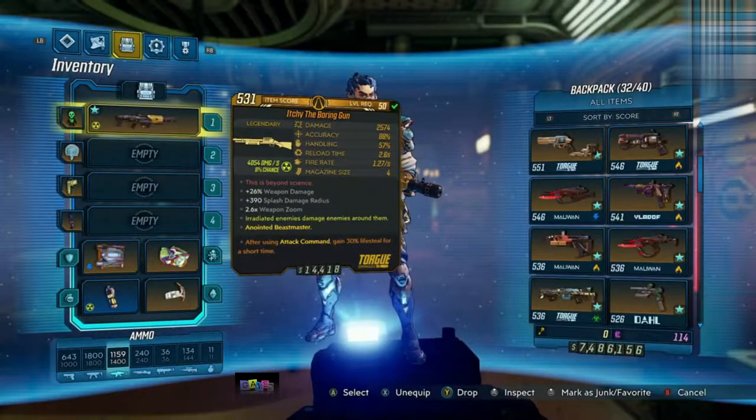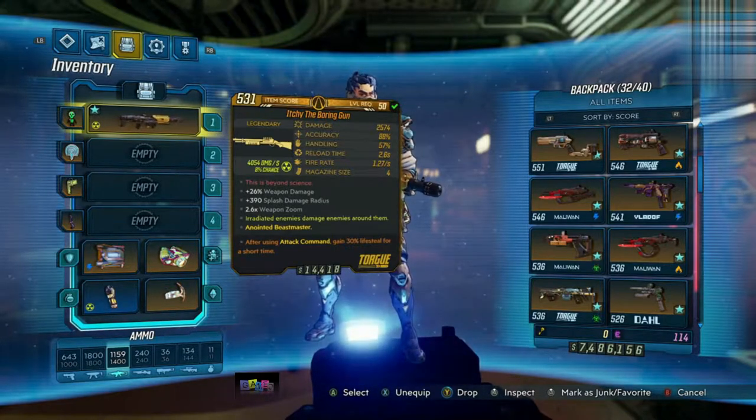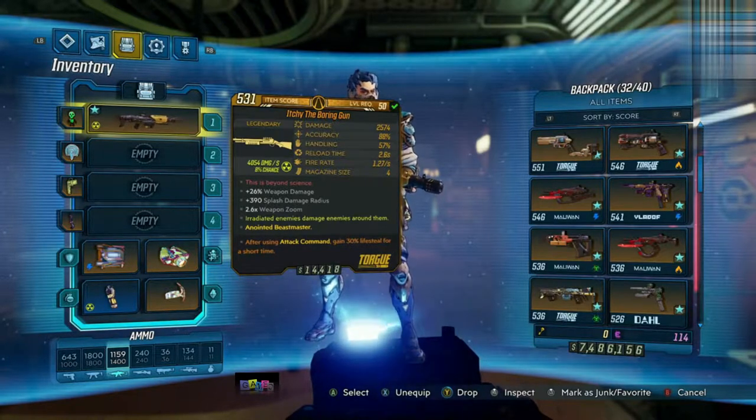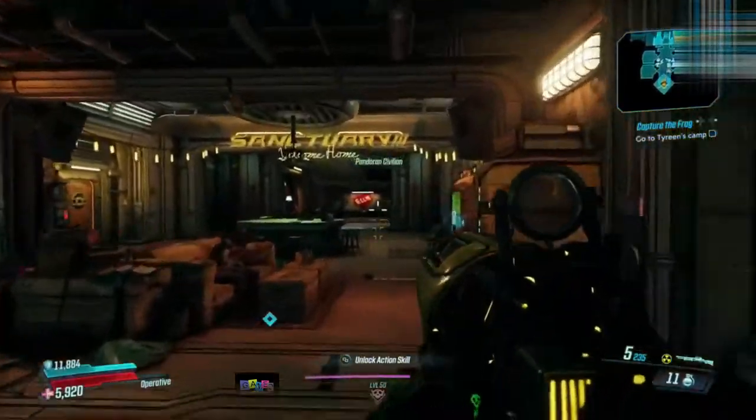Next up we have Itchy the Boring Gun, anointed for the Beastmaster who is FL4K — after using Attack Command, gain 30% lifesteal for a short time. It also has plus 26 weapon damage, plus 390 splash damage radius, and a 2.6 times weapon zoom. This seems like an absolute monster for Beastmasters out there.